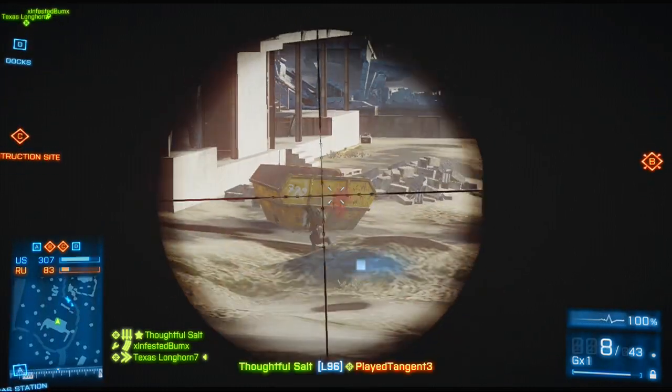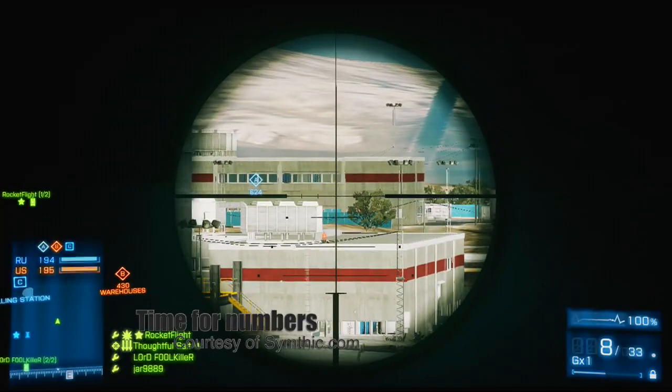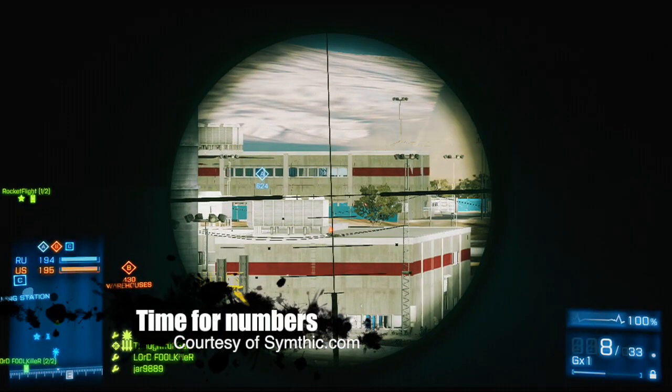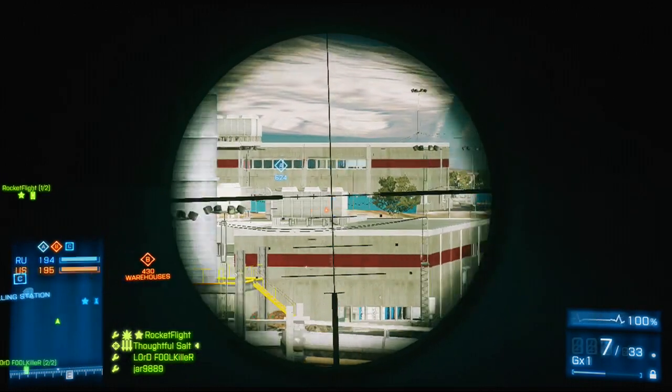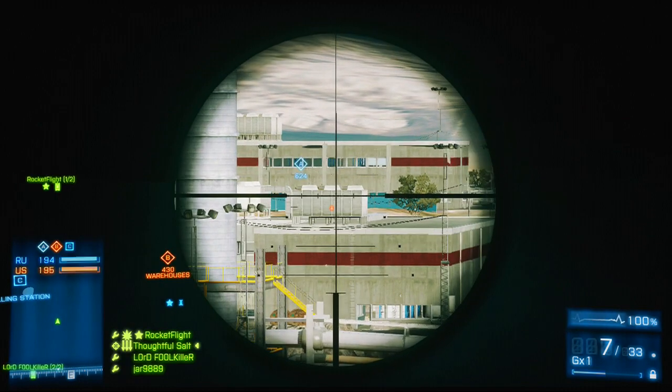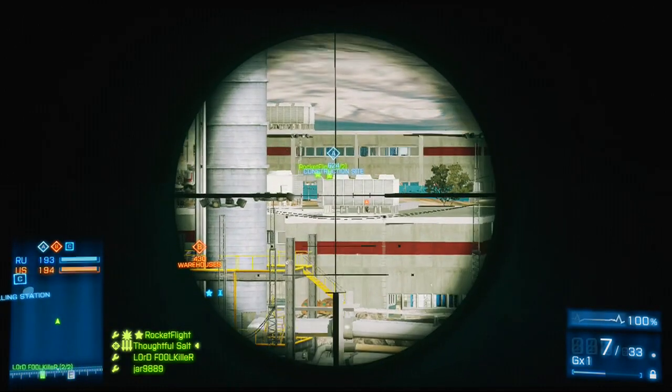The L96 comes with 10 rounds in the magazine plus one in the chamber, and it fires at a rate of 43.5 rounds per minute. It reloads in 2.6 seconds with a bullet left in the magazine, and 4.8 seconds if you fired all of the rounds. It deals 80 damage up to 15 meters, and drops from there to 59 at 100 meters.